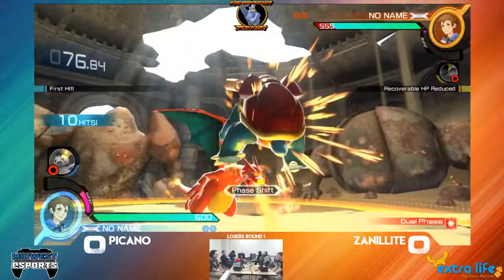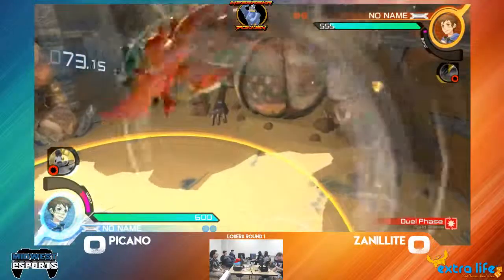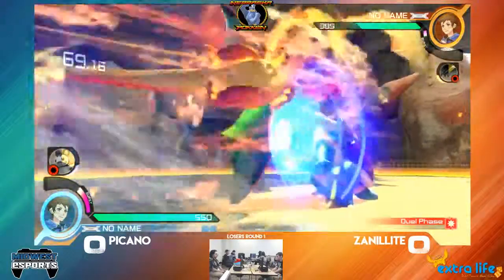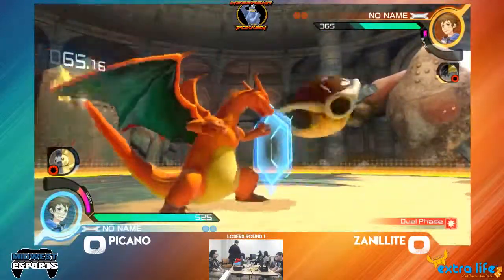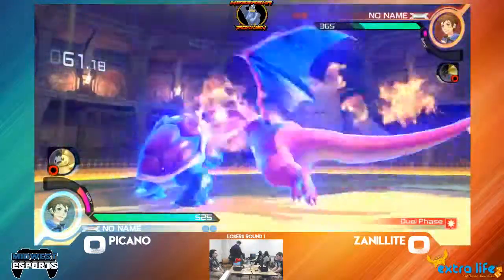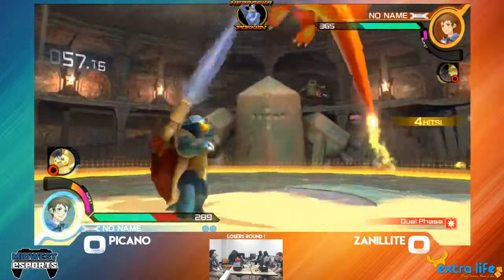Going into the match here. Very, very early field phase. Just aggressive play going in with that Seismic Toss down to the ground. Fire Punch Cancel into Flare Blitz — that's the 8Y. Heavy Slam into Rapid Spin. It's a nice 8Y, though. That counter will connect. Very nice counter. I do like it a lot.